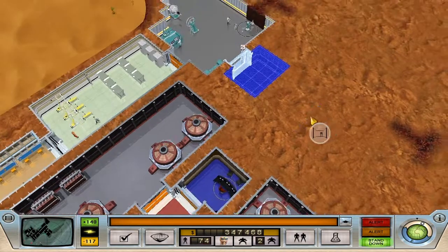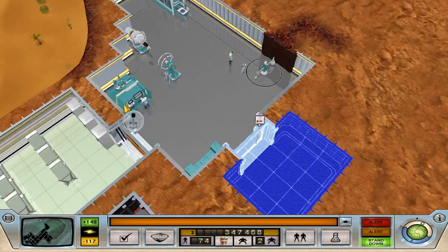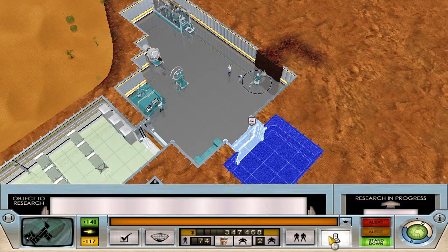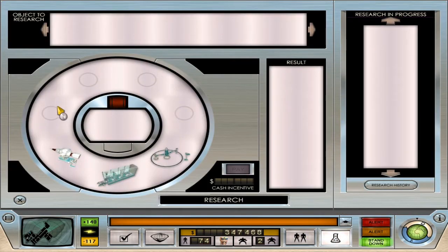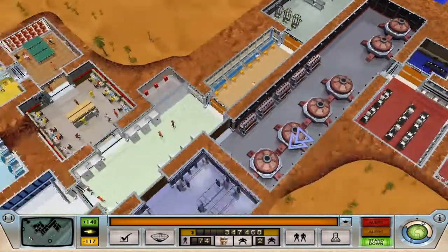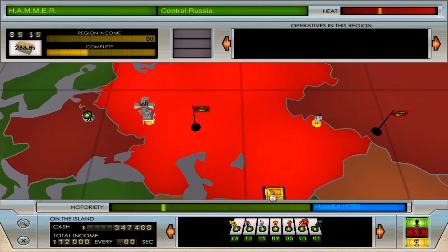We're a bit further along than I think we are with the machines. On island one your research machines are only the first three — you don't get the rest of the four machines until island two. So we're as far as we can get with research and pretty much right at the edge of getting done with island one. If I push this harder I could probably get out of here now if we just blitz for the loot, but I don't like doing that.